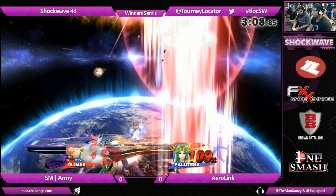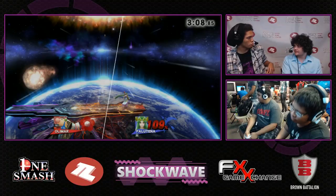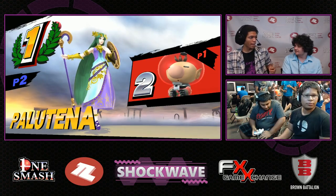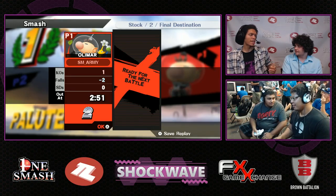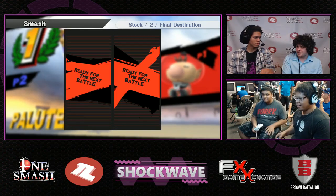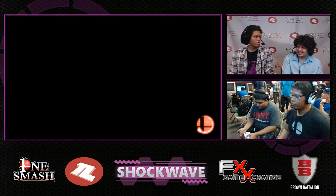It jabs into the up smash — really, really great awareness. So that combo's really good on a lot of characters because it forces a lot of people to air dodge instead of jumping. If you jump out of it, you may not get hit. But if you air dodge, like what Army did right there, you get a guaranteed smash attack — he went for the up smash off the top. Jab to up smash is definitely one of the better combos that Palutena has, now that the down throw to up air is a little less guaranteed.